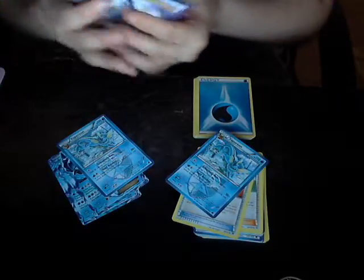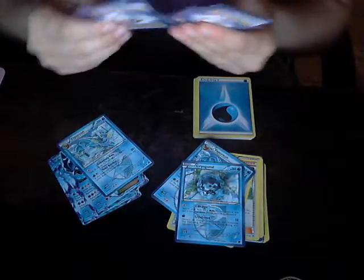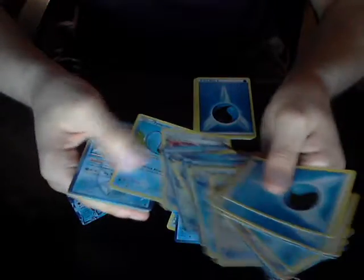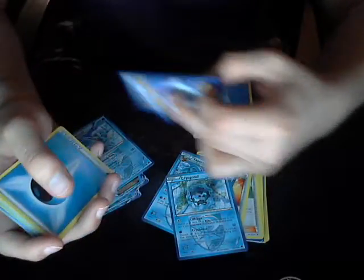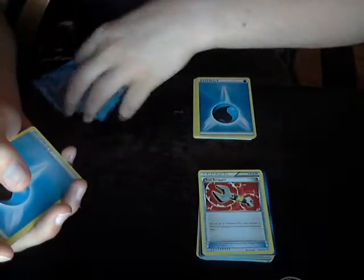One regular Vaporeon — what you put in your drink when you're depressed enough to drink alcohol — Keldeo, and yeah that's about it. The rest are just duplicates. Except the one Tool Scrapper — you choose up to two, so it's basically a crappy Field Blower. Field Blower hits stadiums too.